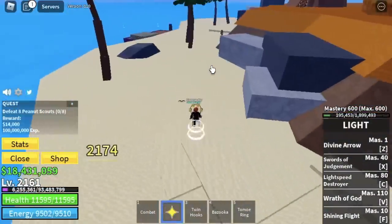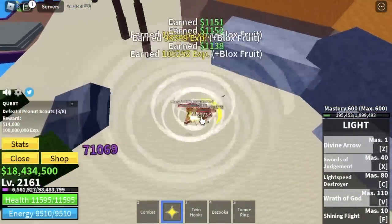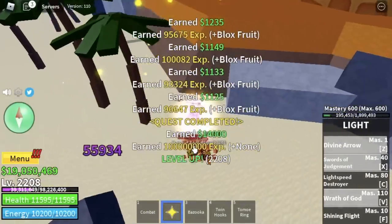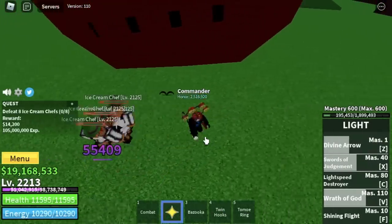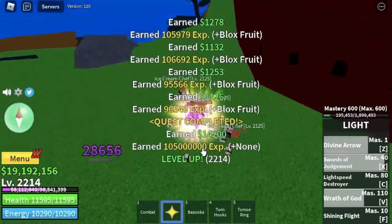You need to defeat 8 — this is how you lure them: 1, 2, 3, and 4. Again, Logia is in effect, Elemental — no worries. Easy grinding. You need to do this twice to finish a quest. After this, the last mob that you need to defeat at level 2213 is the Ice Cream Chefs — they cannot hit you, Logia Elemental is in effect. Grind the remaining 87 levels.